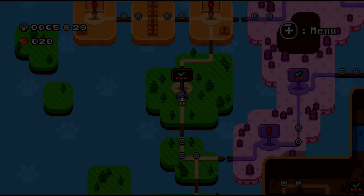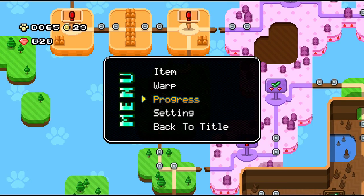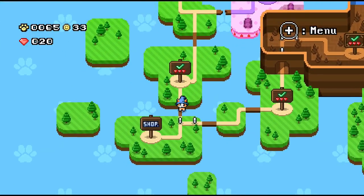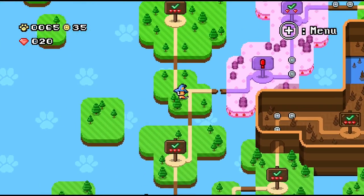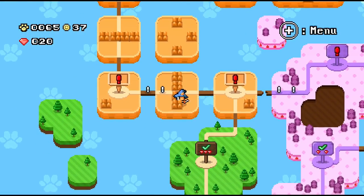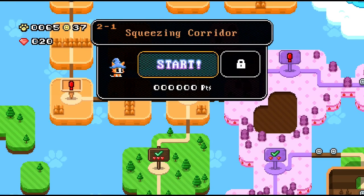I'm actually going to pop into this - the game's a little bit too long to do any kind of full playthrough. There's like six or seven worlds. I think there was seven stars in Mario RPG, seven stars in Paper Mario too, and I think there's seven or so worlds in Yoshi's Island. Let's just pop into the latest level here.